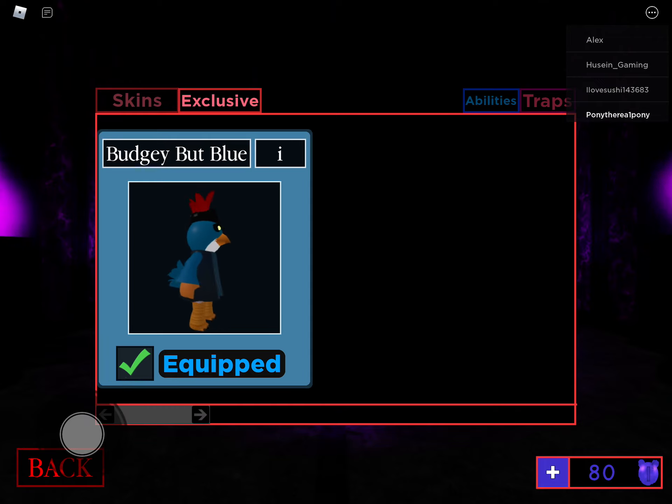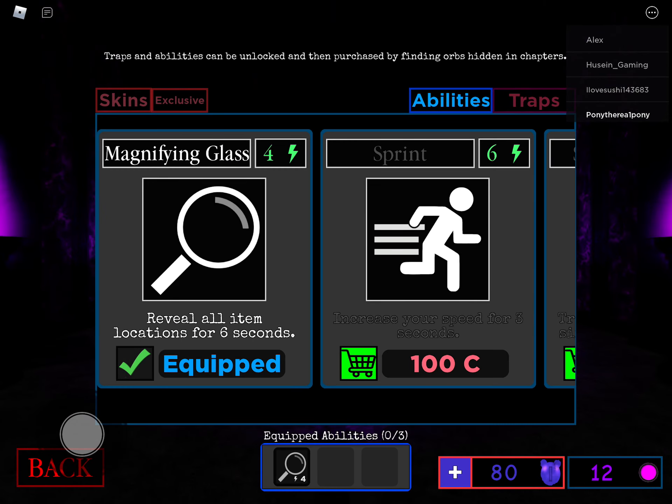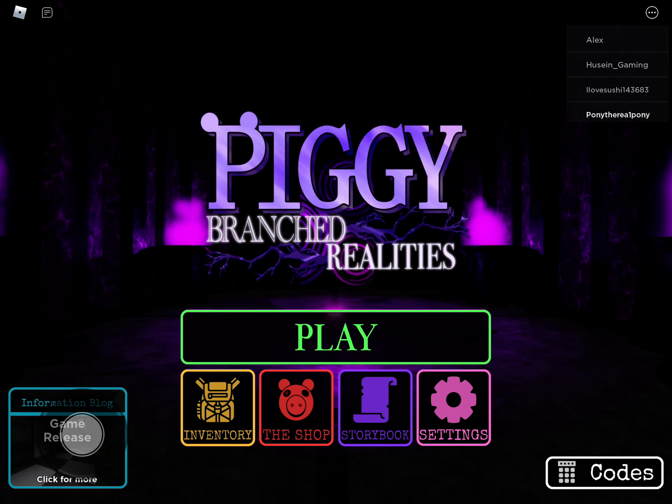This is for like many teens used to think about budgie being blue. That's how to unlock budgie but blue. See you guys in the next video where I tell you how to get Connor but blue.